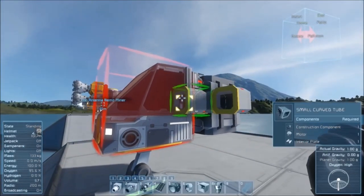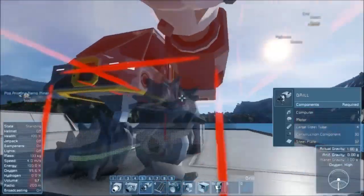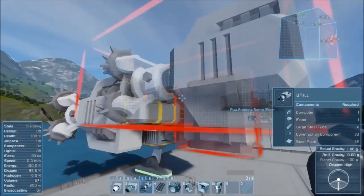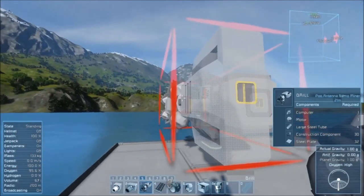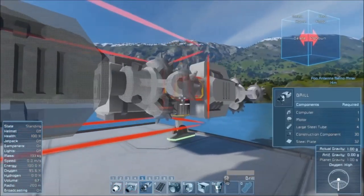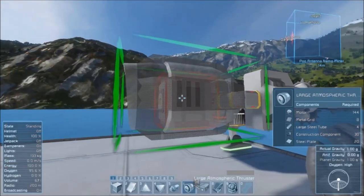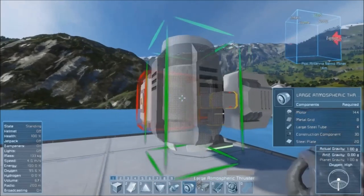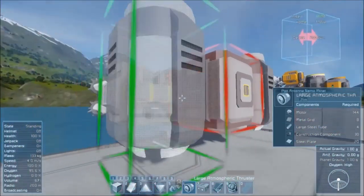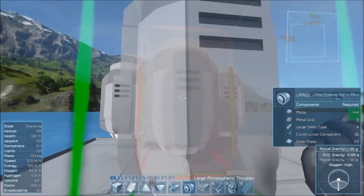Next, take your drills and place them vertically on each side of the cockpit. What this means is they will be connected to the back of the drill ship where there is a small conveyor port. Then take your large atmospheric thrusters and place them vertically on the side of the cargo container at about mid-height. Do the same on the other side, then take one more and place it directly on the back.